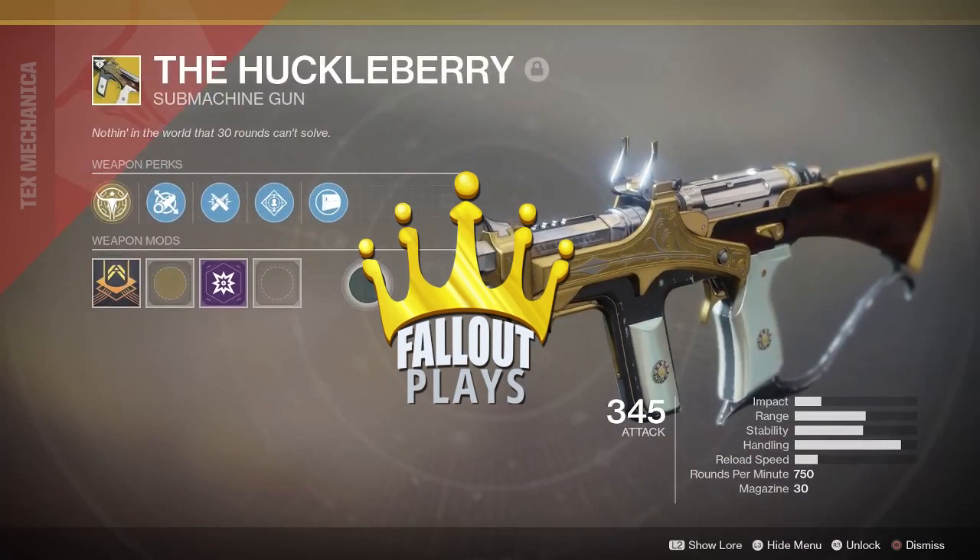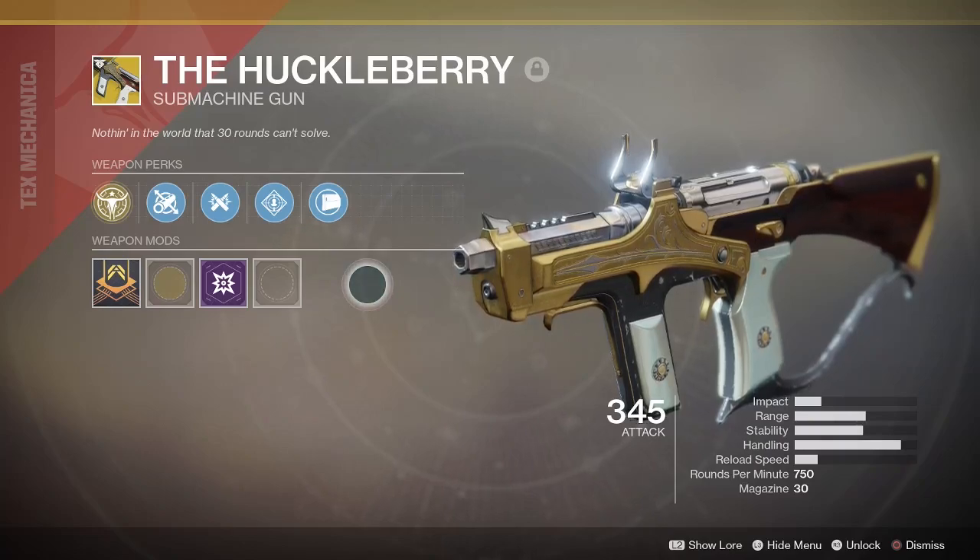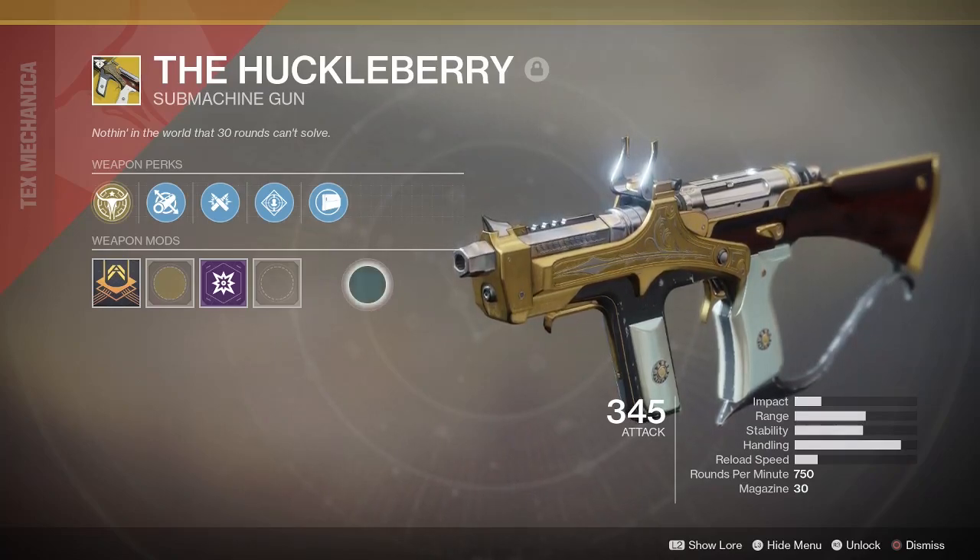Hey everybody, what's going on? Fallout here, and today I have yet another exotic weapon review for you. The brand new SMG, the Huckleberry, available in the Destiny 2 expansion, Warmind.